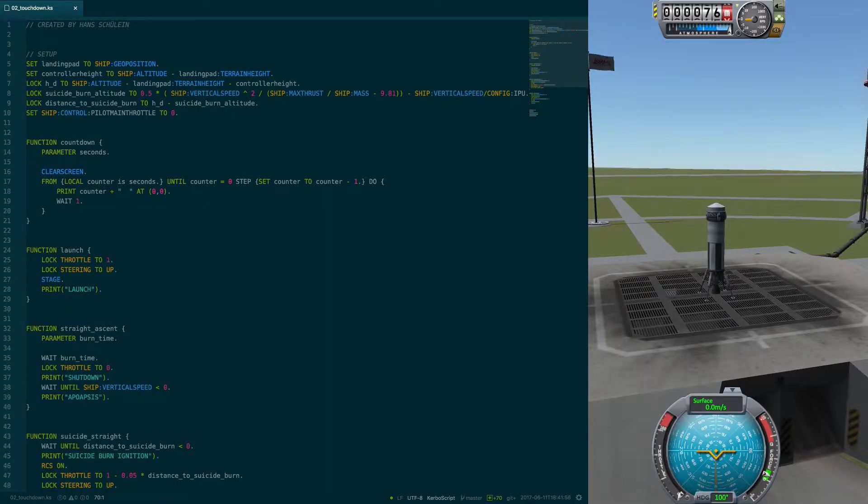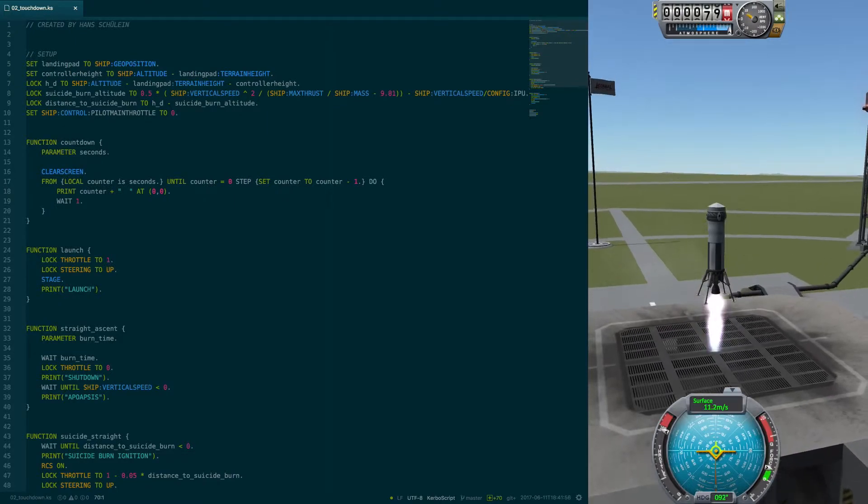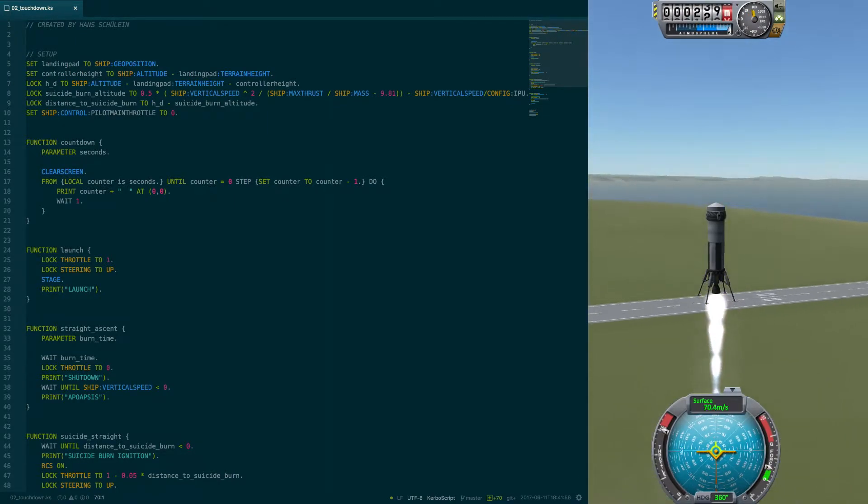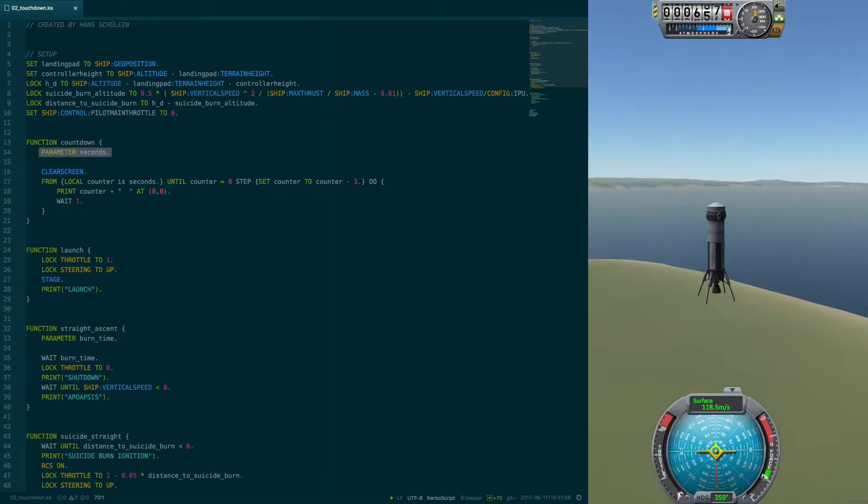Let's take a look at the script that does that. The first thing you'll notice is that I arranged everything into functions. This will make adapting the script for different mission profiles much simpler. There are a few minor changes — for example, the countdown now takes a time as a function argument, and so does the SN script.